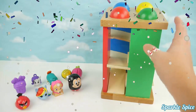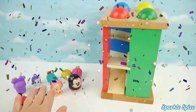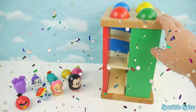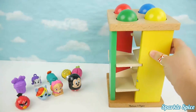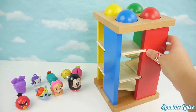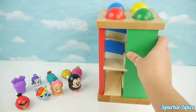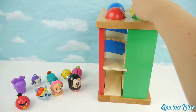Hey guys, it's Sparkle Spice. Today I have this fun ball pounding table and also some toy surprises that are going to help us play a game. First, let's look at our ball pounding table. We've got a green side, a yellow side, a blue side, and a red side. They also come with a matching ball: green, yellow, blue, and red.